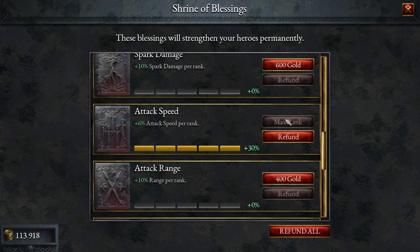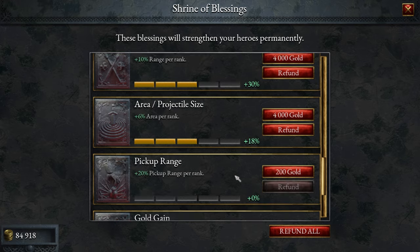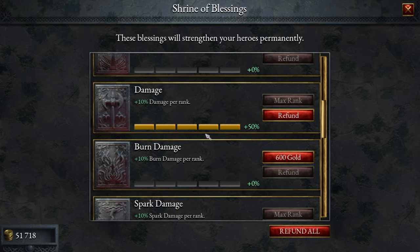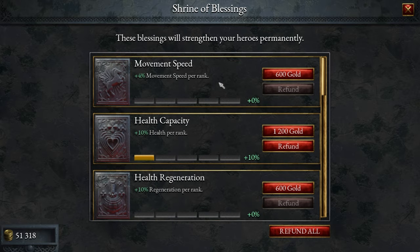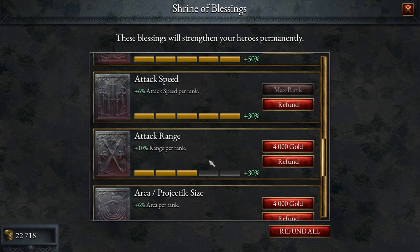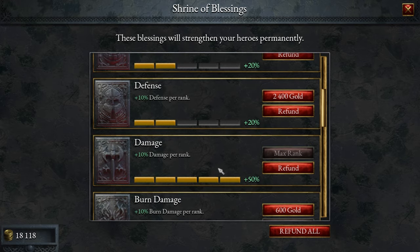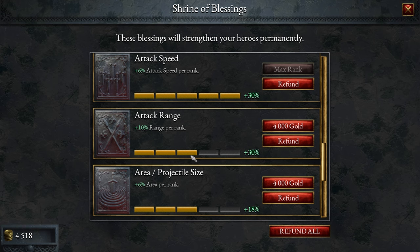I want to boost attack speed since she might be a little bit slower, and boost our spark damage to get the most out of it. Let's do a little bit on projectile size, range, and pickup range. I'll take one health upgrade, and then maximize our damage. Let's get some health cap, maximize our movement capacity, take a couple points in health regeneration and defense. Basically you roll a character with the stats you want at the Shrine of Blessings.